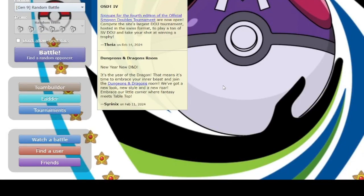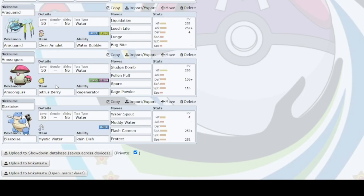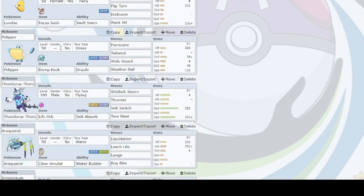Welcome Pokemon Trainers. We are going to be making an open team sheet for your VGC matches. So make sure you go to Pokemon Showdown, go to Team Builder, and you're going to have your list of teams. Go to the team that you want.